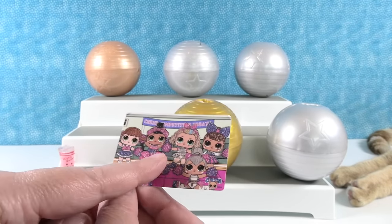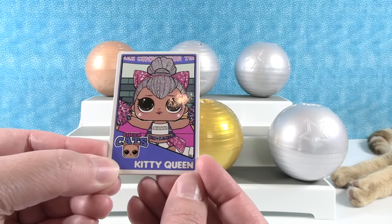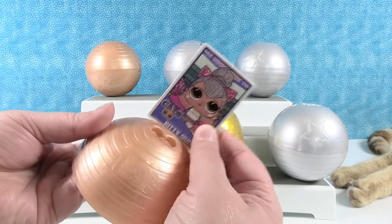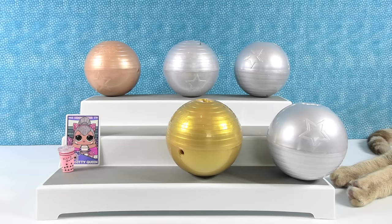Here's the back of the card — and look, Aedes' Bebe is in here too. The collector card for Kitty Queen can actually go in the base here to make a display stand that the doll can stand on.